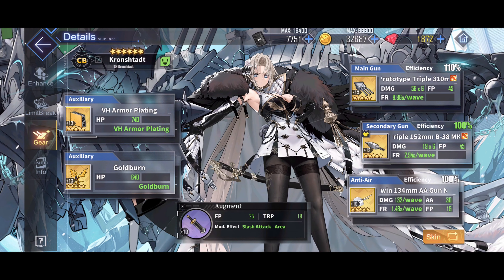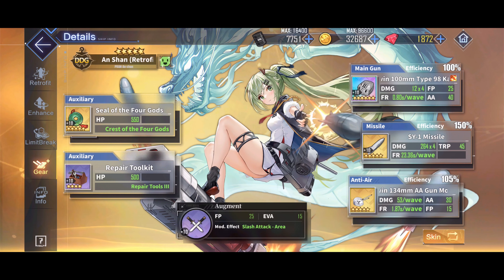And I introduce you the cursed high explosive Kronstadt build. This uses Azuma's main gun with the northern parliament secondary to get that sweet 100% efficiency, gold burned for health and reload, and VH armor plating for some more tankiness, which she drastically needs for this fight. For a majority of situations, I honestly don't really like the guided missile destroyers. However, they are pretty much perfect for this fight, considering San Diego is a light target, and they excel against light targets.